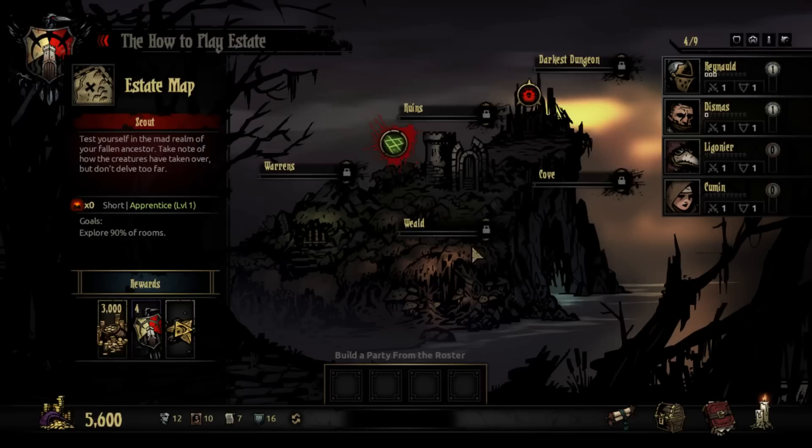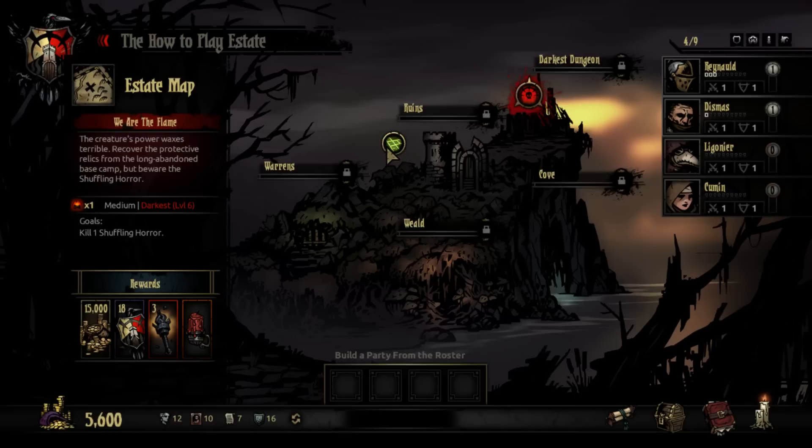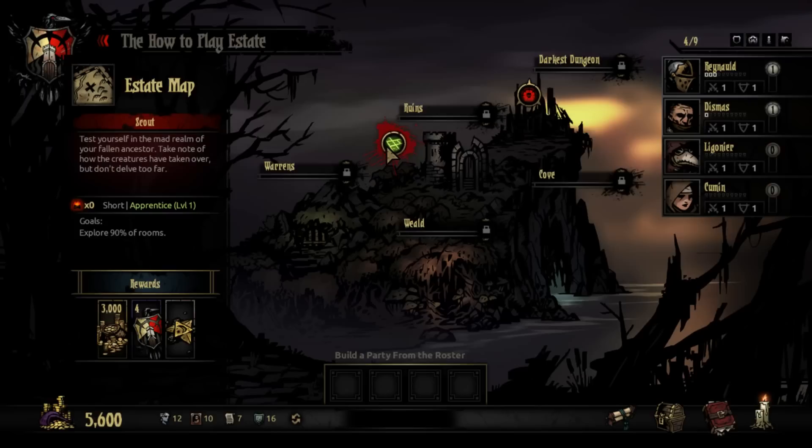Let's get to our main estate. The estate is broken up into five areas: Ruins, Warrens, Weald, and Cove — and then the Darkest Dungeon up here, being the most sinister. Each week that you play, you will get random quests in these areas and the ones you've unlocked. The difficulty will be dependent on what heroes you have available — if you have all level four heroes, you will get level three quests. Here we have our rewards, which are randomly generated, but you will always get better rewards for the harder quests.